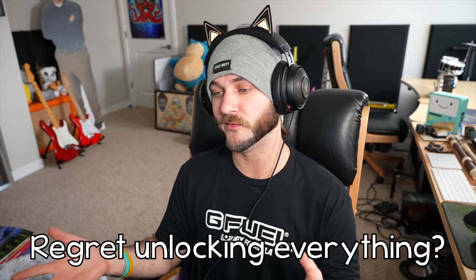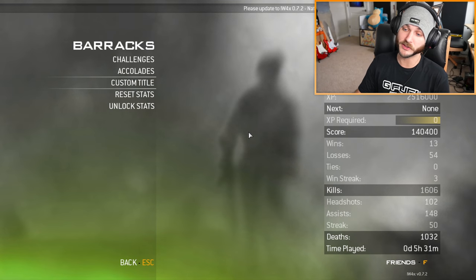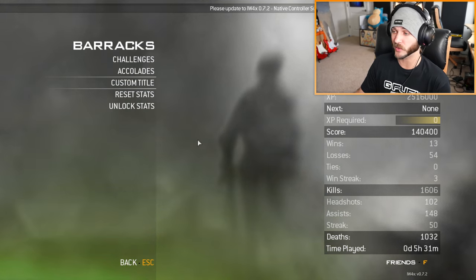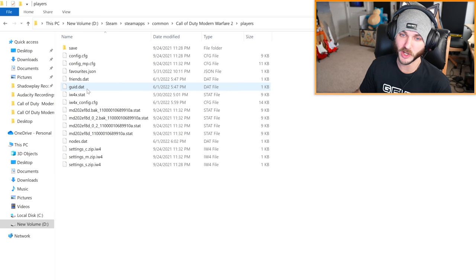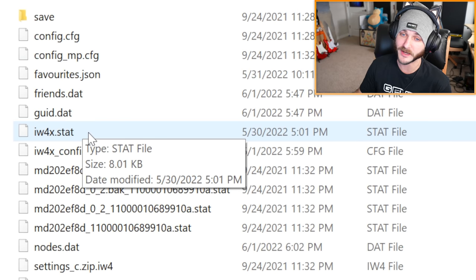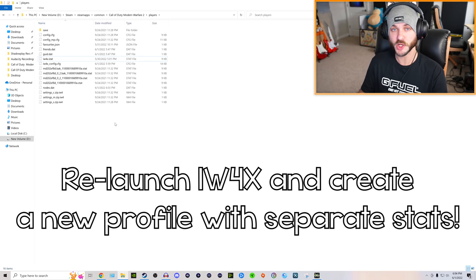Now, let's say you don't want to be 10th prestige level 70 and you want to actually do the progression like you did originally. You don't have to worry — if you want to go back to level one and start from scratch, all you have to do is click Reset Stats in Barracks, or open the console and type slash reset stats. As a hypothetical: if you clicked unlock stats and later realized you wanted to start from scratch, you can go back to your Modern Warfare 2 folder, click on Players, and you'll see a file called IW4X Stats. You can copy and paste this file into a different folder, relaunch the game, and create a separate profile — essentially giving you two profiles: one fully unlocked and one for progression.